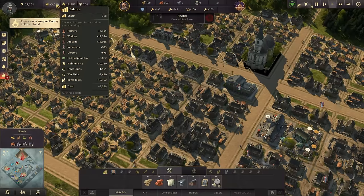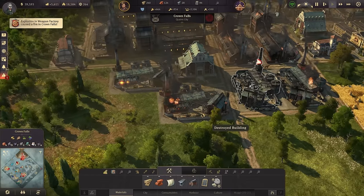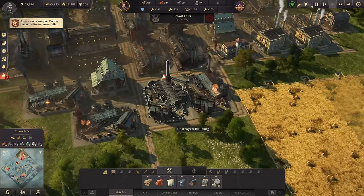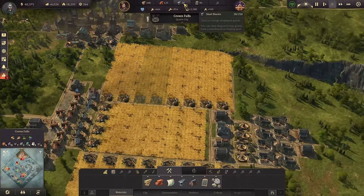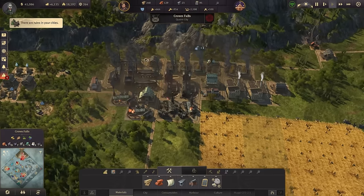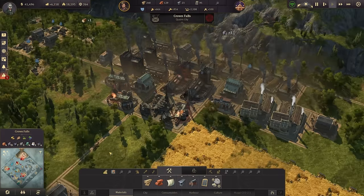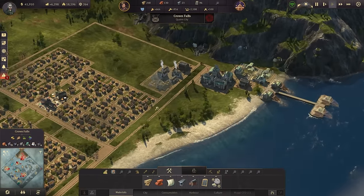We have enough schnapps in now so finally for Shotix let's open up alcohol - this will make people happy and should boost our balance. An explosion in the weapon factory! Not because of a lack of fire stations as we have two close by - but we have a fire. This is going to disrupt my production just a tiny bit. We're down to 20 steel beams - we are producing eight per minute once everything is working at full capacity again.